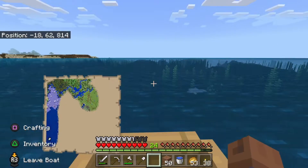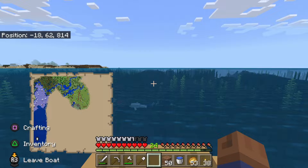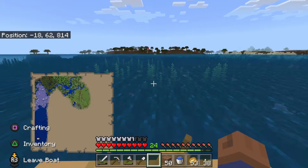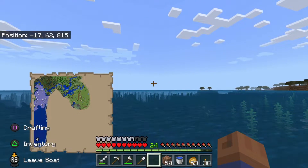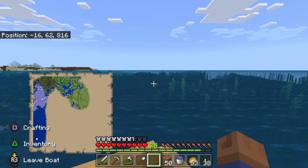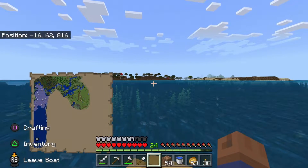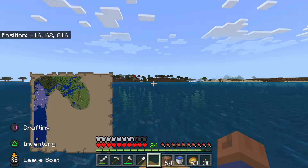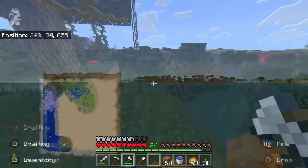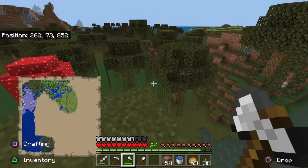I pretty much traveled all in this direction — the left side of the map. And as you can see, we went from the ice over there, made a boat, and then traveled across this water. So now we're gonna move into this direction and let's go see what we can find. We just got out of the ocean area.